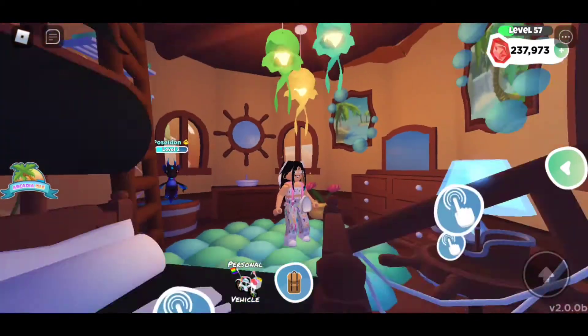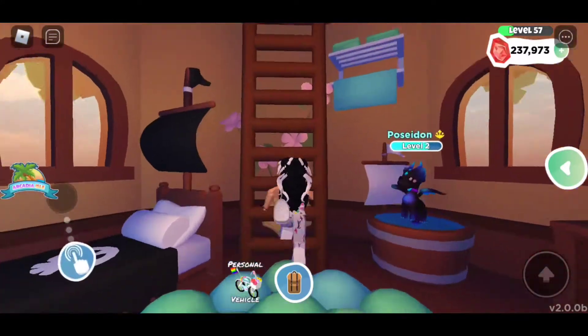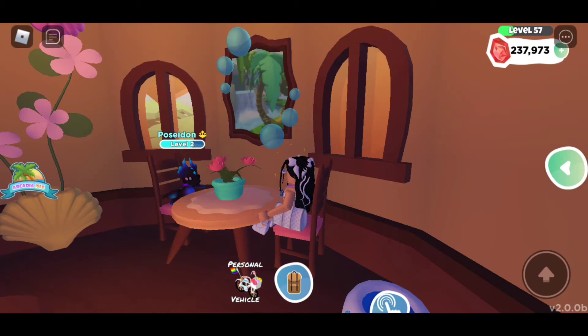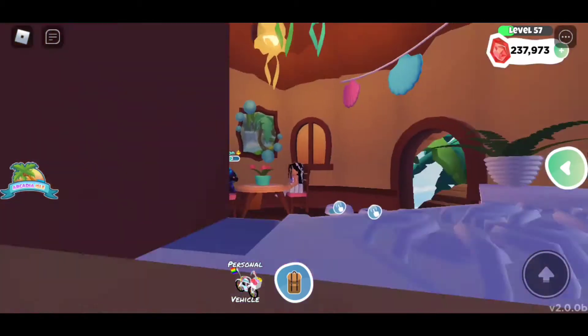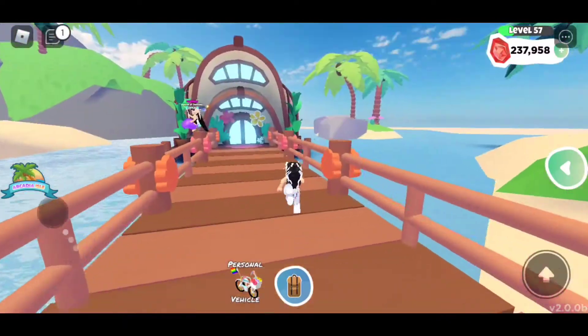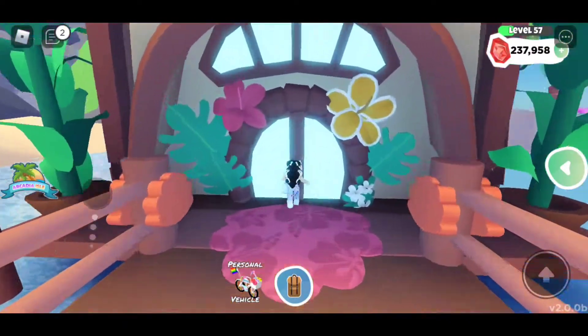This is so cute — it gives me very captain vibes. I really love the build. Look at the little pirate bed, that is absolutely adorable. The home is very fun and very interactive. I like how there are lamps you can turn on and off, plus the TV. It's just such a beautiful build — props to the creator of this.